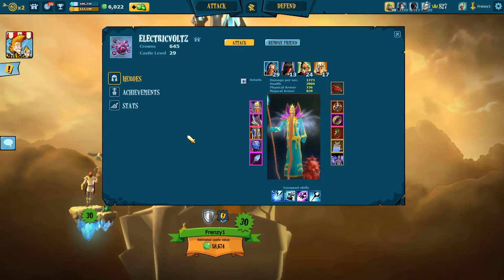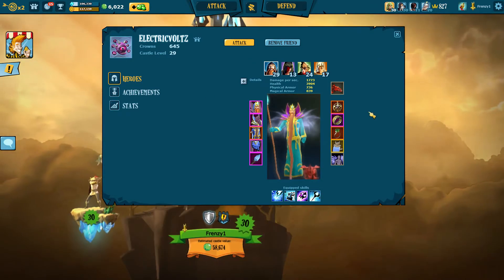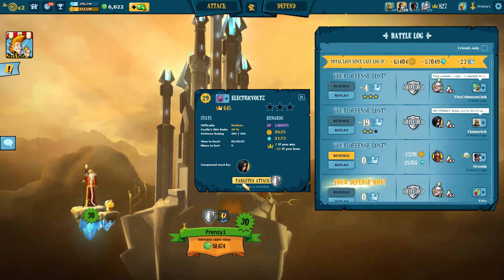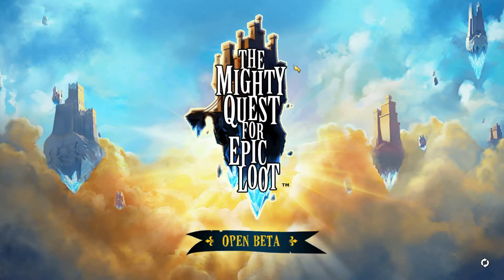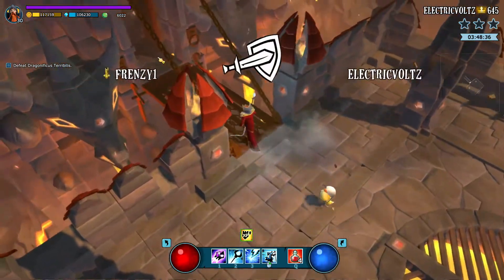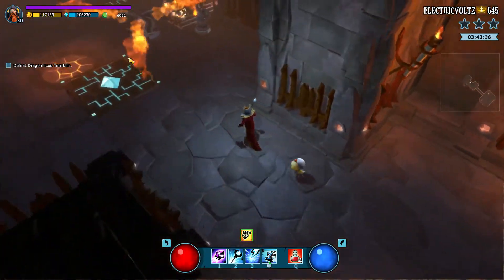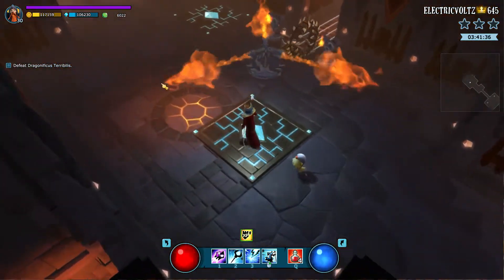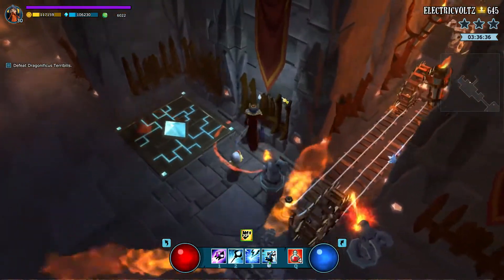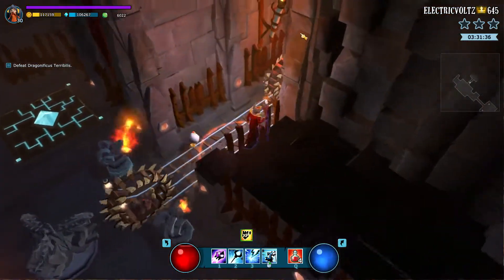What's up guys, welcome back to Viewer Castle. Today we're gonna start off with Electric Volt's castle, levels 29, validated on this mage. I'm gonna give my mage a try here — level 29 should be able to be done. Let's jump into this castle and see what he's got going on. There's lightning and this is a pretty standard death trap room coming up, so I'm gonna just build up a little stun immunity but not take too much damage.